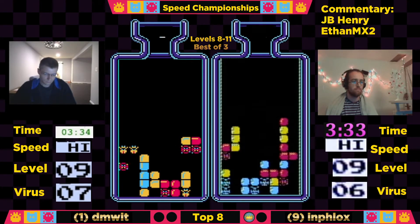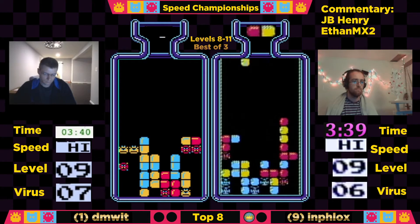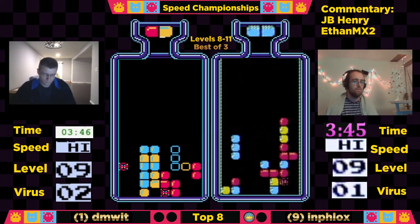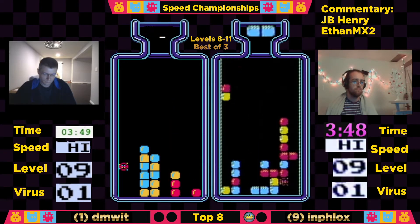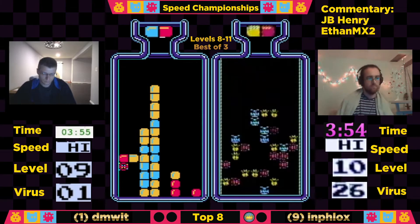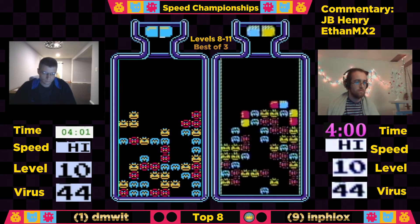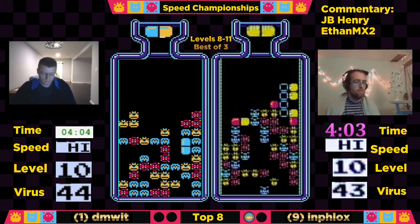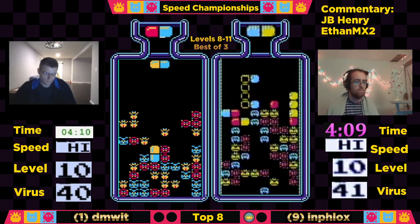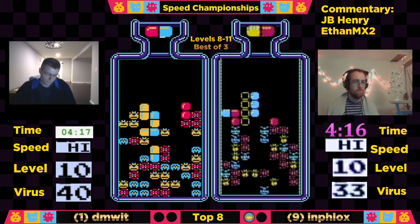We're seeing Dimwit looking to build horizontally on those yellows, and he will get that horizontal clear, then additionally get another set of horizontals — turns that into a combo, down to 2. Influx is buried on this red virus in column 7 but clears it up from the bottom and gets out at 3:53. And Dimwit not far behind with a 3:58, moving into level 10. Very, very close — very exhilarating here. Dimwit looking to defend his championship and Influx looking to get to a semi-final — he was a top 4 in the versus; we'd love to see him be a top 4 in speed as well.